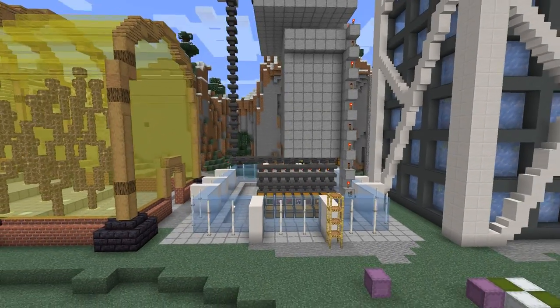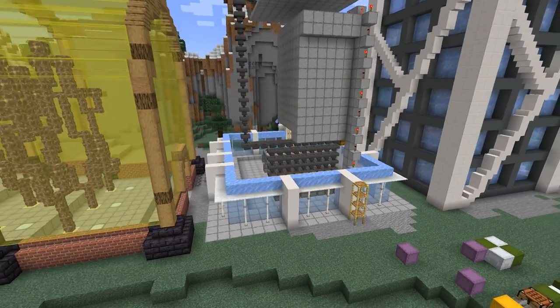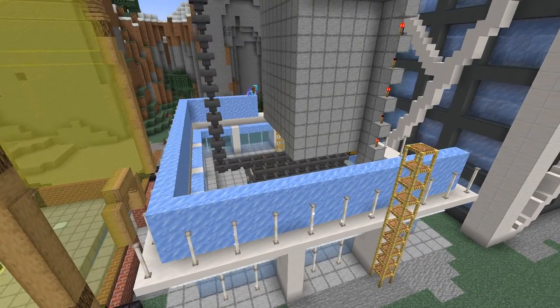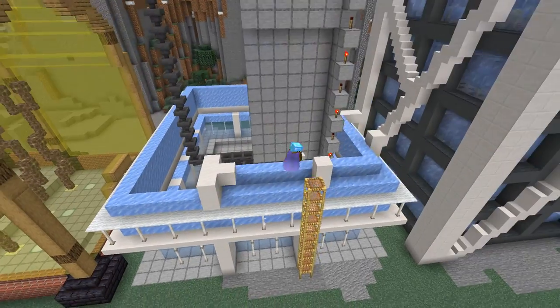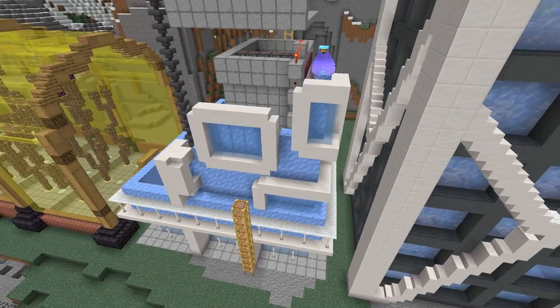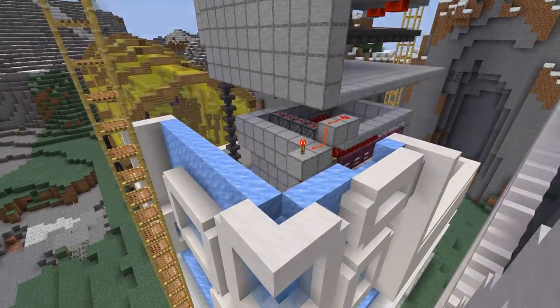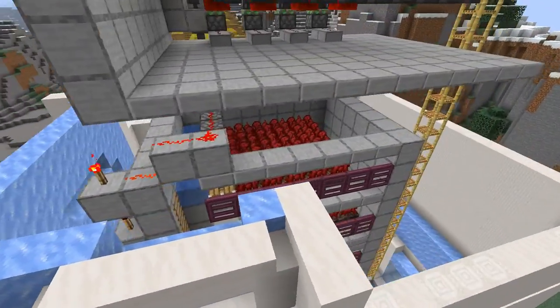The lower half slabs represent the inside of the building. The wall itself takes up a thickness of 4 blocks. It is incredible how much horizontal space you require when trying to detail walls, especially with a white and blue color palette.